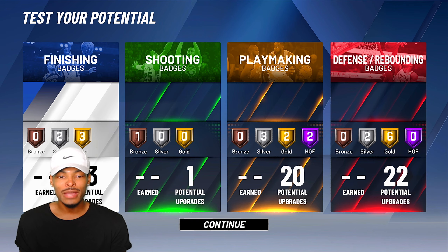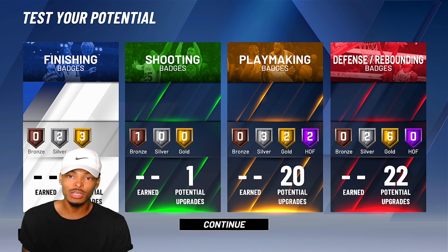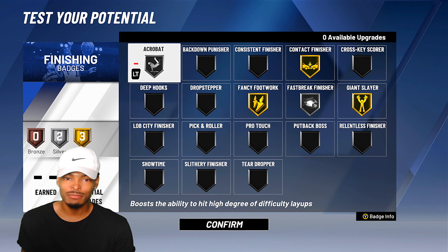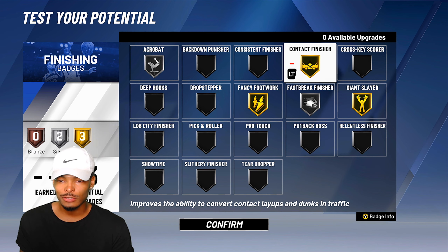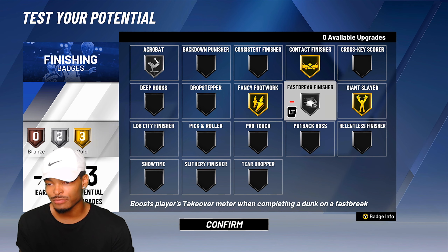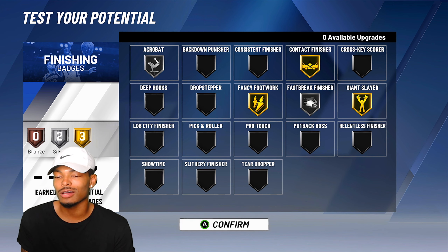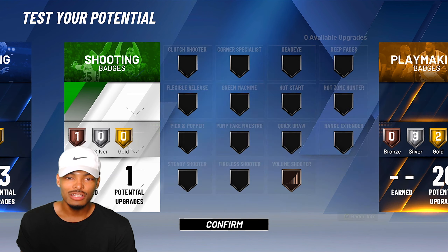For the badges — if y'all disagree just say it in the comments, but I think I'm spot on. Acrobatic on silver, contact finisher on gold, fancy footwork on gold, fast break finisher on silver, giant slayer on gold. I was gonna say hall of fame but we're gonna stick with gold.